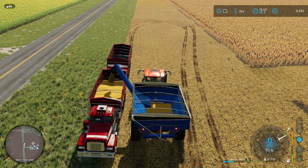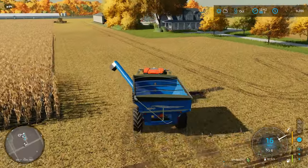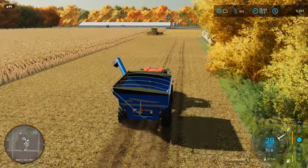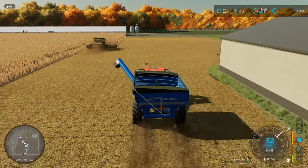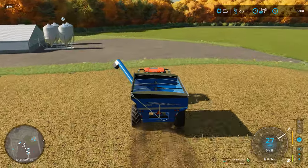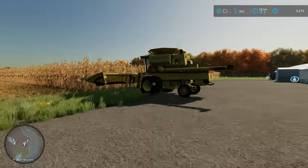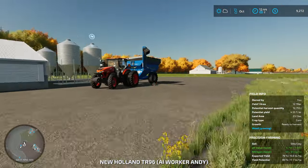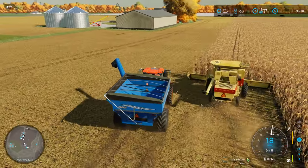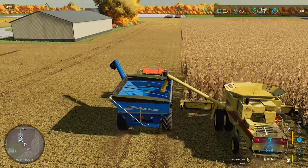I'm going to hang onto these 13 bushels just for tracking and curiosity purposes. I know a full grain cart will fill up the back hopper, so that'll be my indicator to send the truck off. The combine is almost back down to the other end, which is awesome. I'll get in position, let it turn around, and I'm really curious — it's already 73 percent full. Let's see if we can unload 73 percent on the way down.